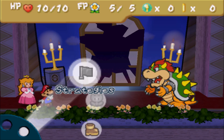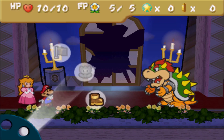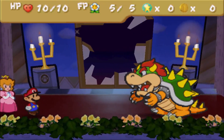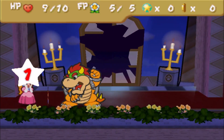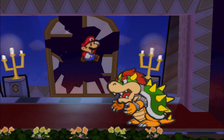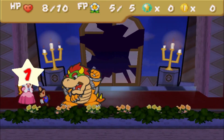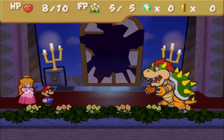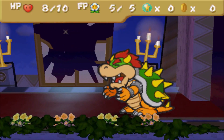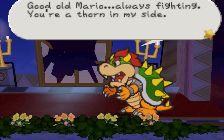Explaining the combat controls - you have strategies you can't use yet, items which we have none of, and jump. We can only use jump. We don't have action commands yet. Fortunately Bowser is pretty weak at this stage since it's the very first fight. Just press the A button - easiest fight in the game. All we can do is keep jumping on Bowser, since we can't guard either.